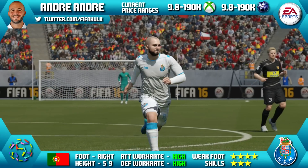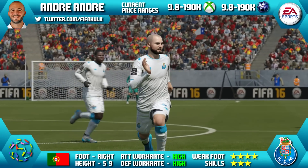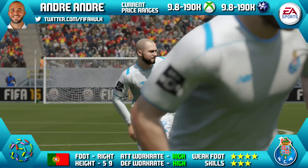You alright lads, so today we're going to be reviewing Inform André, now with FC Porto in Liga Portuguesa. He's 5 foot 9 tall, right footed, got a high, high work rate, a 4 star weak foot and 3 star skills.